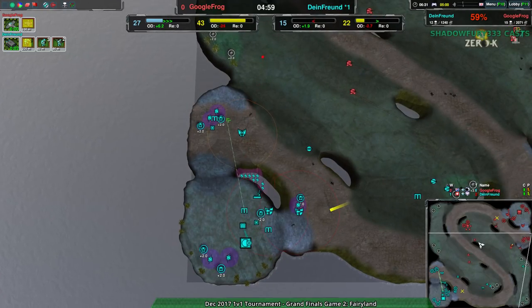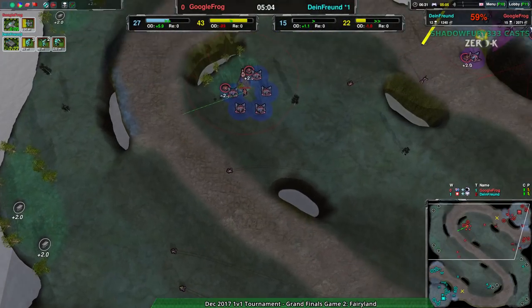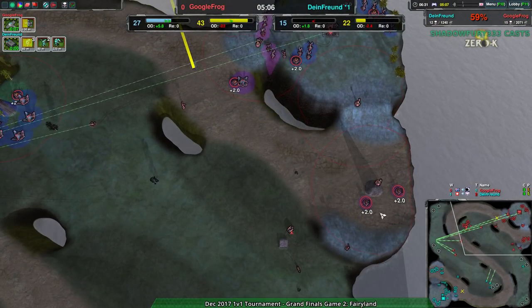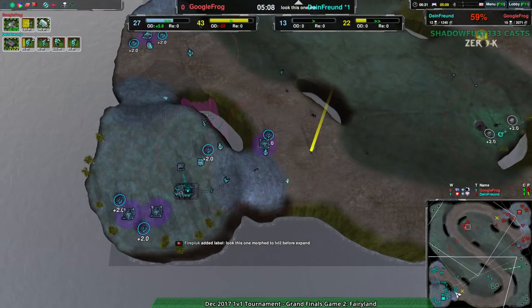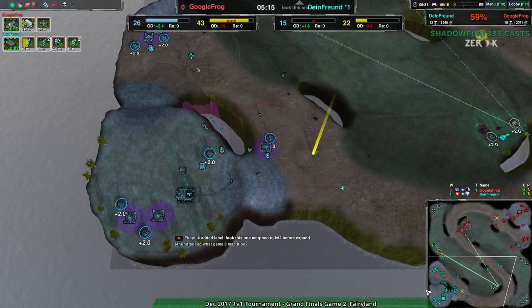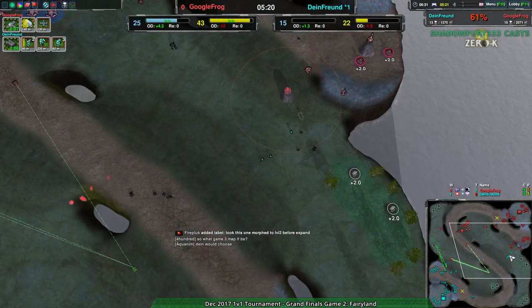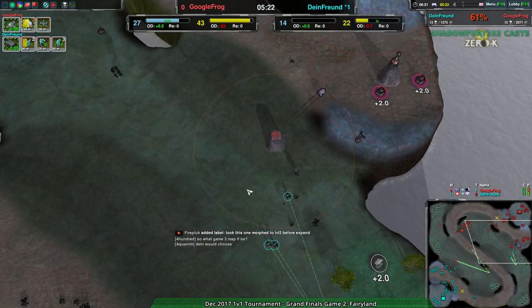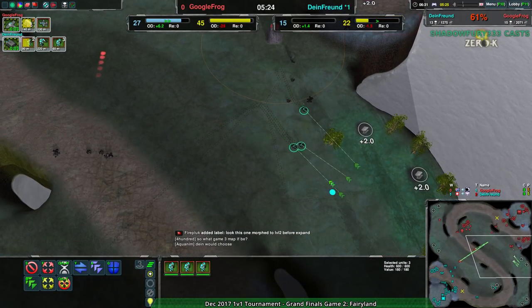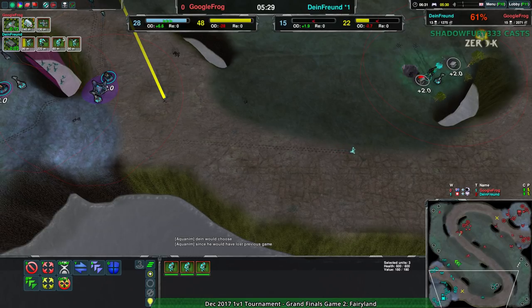It's not over yet. Dimefriend's going to have a hard time — they're going to have an uphill battle. If they can get rid of these Scorchers once or twice, then it'll even out. Especially if Dimefriend is able to manage to get economic parity. It's a little bit hard to ask for an advantage at this point, but parity is possible. The question is, is that even going to happen? Because Google Frog's got a lot of control over the map.